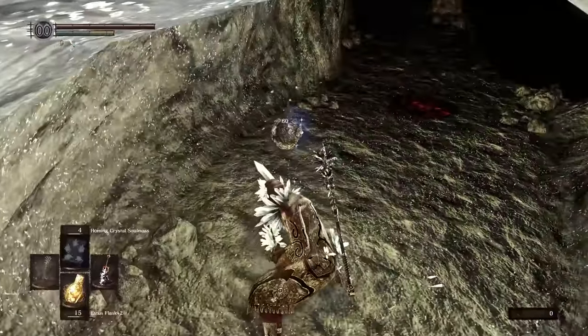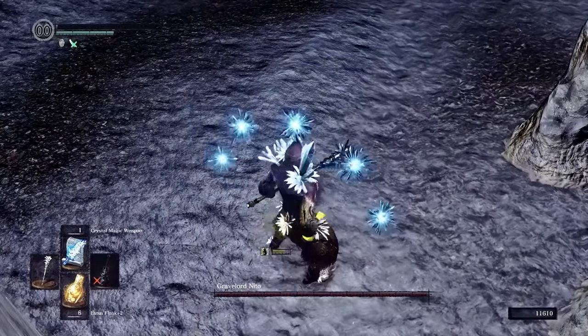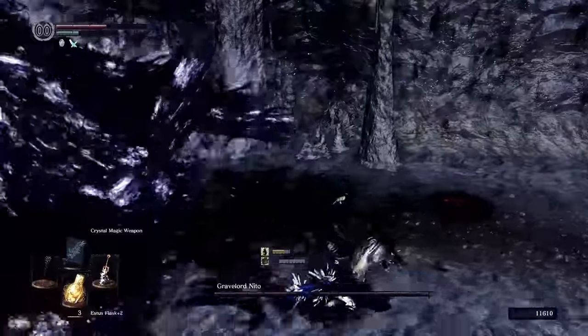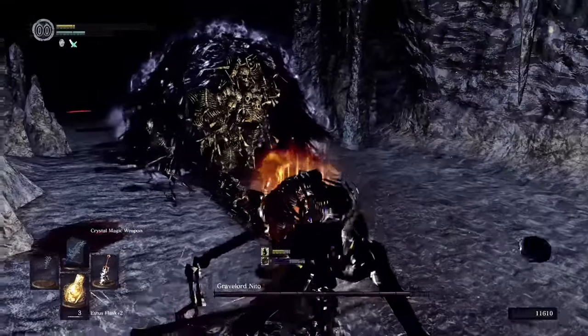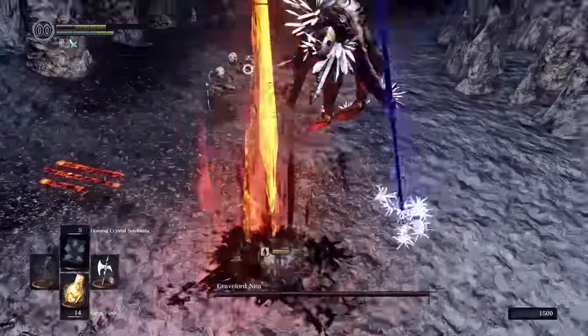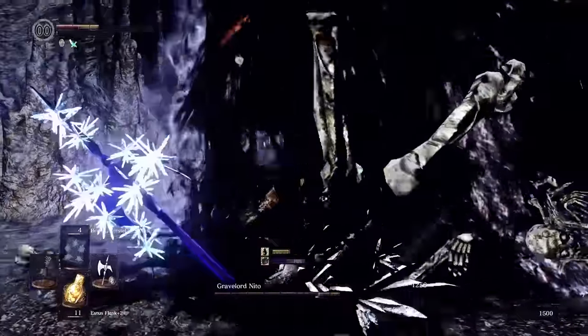I pressed on to the spookiest skeleton of them all. The strategy for Nito is fairly simple: generally you want to stay put by the entrance, because if you move too far into the room you'll aggro all the giant skeleton minions hiding around the back. And unless you kill them with a divine weapon, they will respawn infinitely — and I can't use a divine weapon.